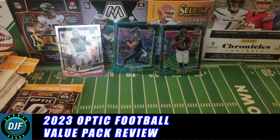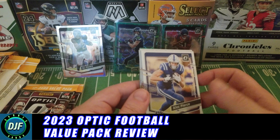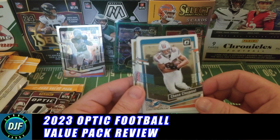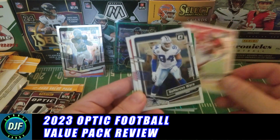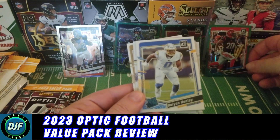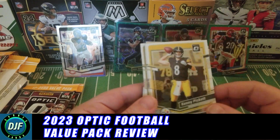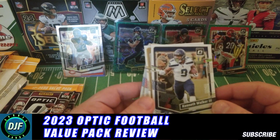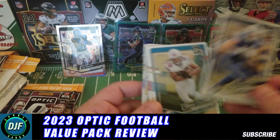Pack four, still looking for that downtown. I did get one last year and it took another blaster box. Alec Pierce, Chase Claypool — and I see another green velocity in the back: DJ Turner on the green velocity. Dayon Henley rated rookie, Keenan Allen, Kenny Pickett — he's on the Eagles now and probably never going to play again. Alexander Madison, Kenneth Walker III — more of a PC card. Drew Brees.